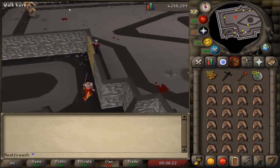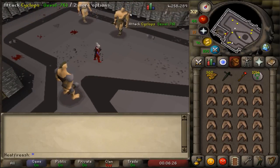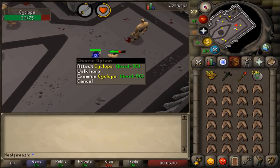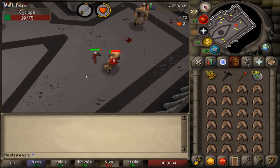There are two different cyclops levels: 56 and 76. I recommend fighting the level 56 ones because they both have the same drop rate for defenders, which is 1 in 50. That is the average drop rate, but there are no guarantees - it could be different for everyone.